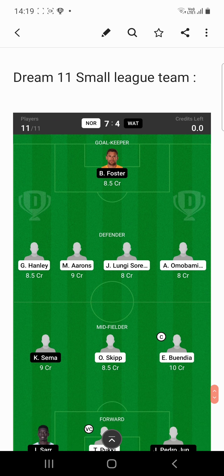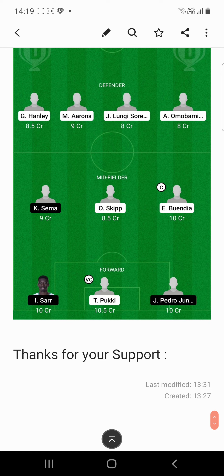Let us move to the Dream 11 small league team. Starting from strikers, I have taken João Pedro, Timmy Pukki from Norwich City, and Ismaïla Sarr from Watford. From midfielders I have taken K. Sema from Watford and Osman and Buendia from Norwich City. Our captain will be Buendia, the top goals and assists provider from Norwich City, and Pukki will be our vice-captain as the top scorer of Norwich City.